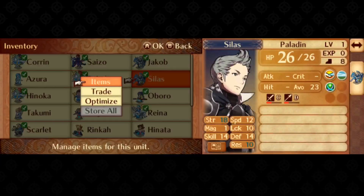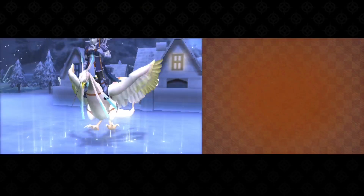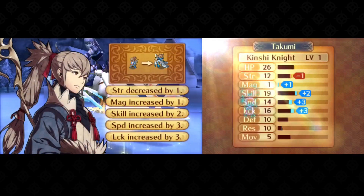We're just promoting Takumi here so that he can reach the Dragon Vein, so if you reclass Scarlet back to Wyvern to fly over the lake, that would also free up a deployment slot. However, Bow Knight Scarlet is our most consistent way to defeat Flora, so I really do want all three promotions for this chapter.